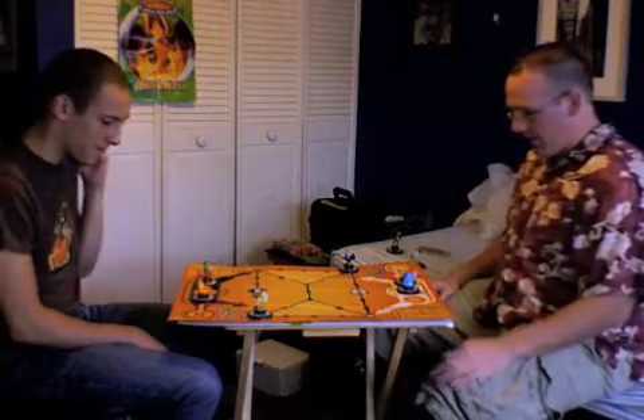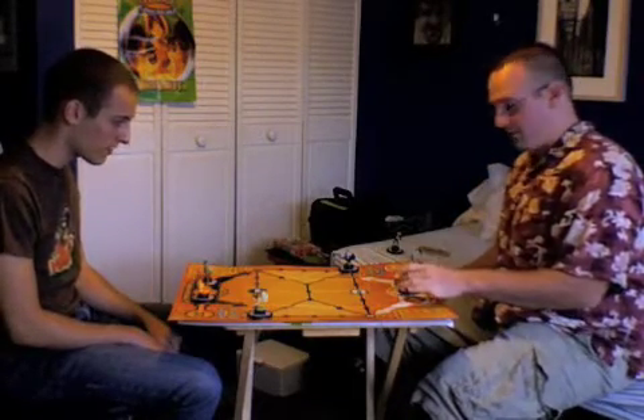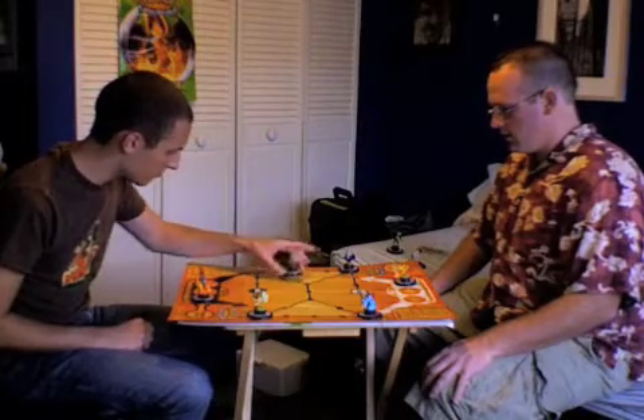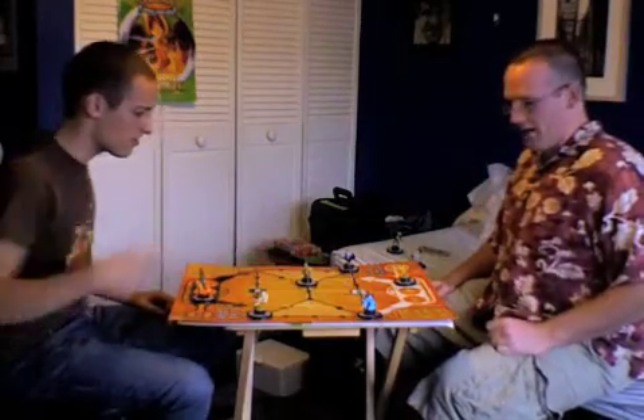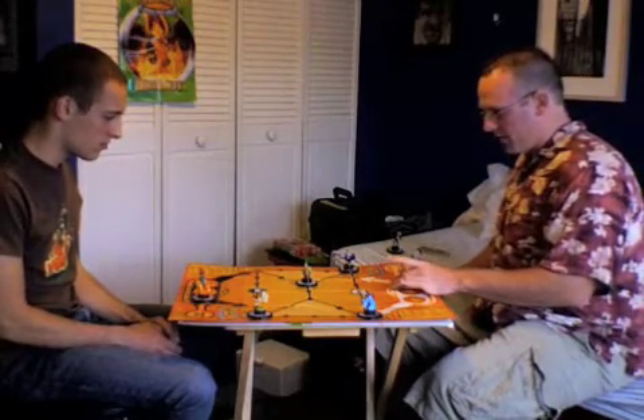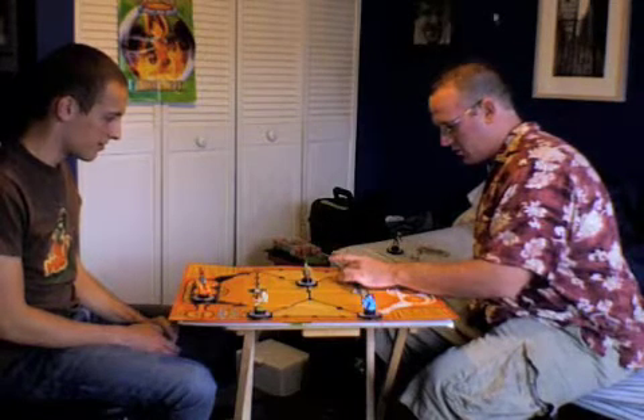There are two entry points on each side. I'm going to move Meowth right here. Then I'll deploy my Feraligatr here as a defender to block that side. I'll bring in Pikachu too, but he can't move further because you can't have two guys on one spot. You can move past your own Pokémon but cannot land on an occupied spot.